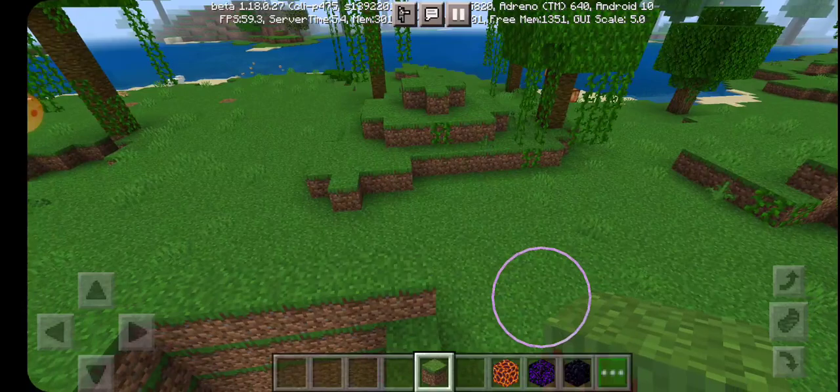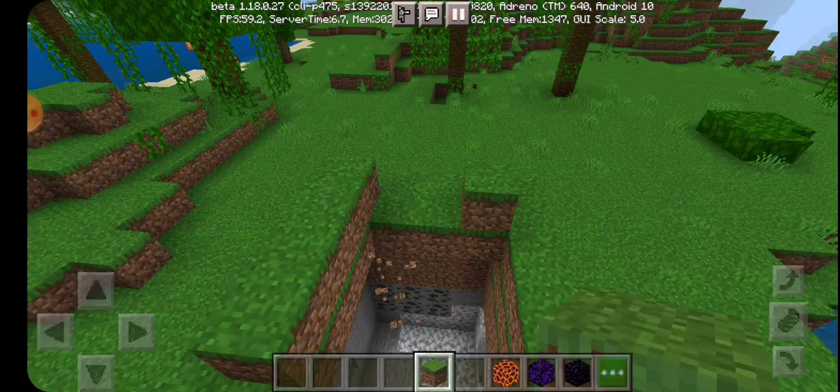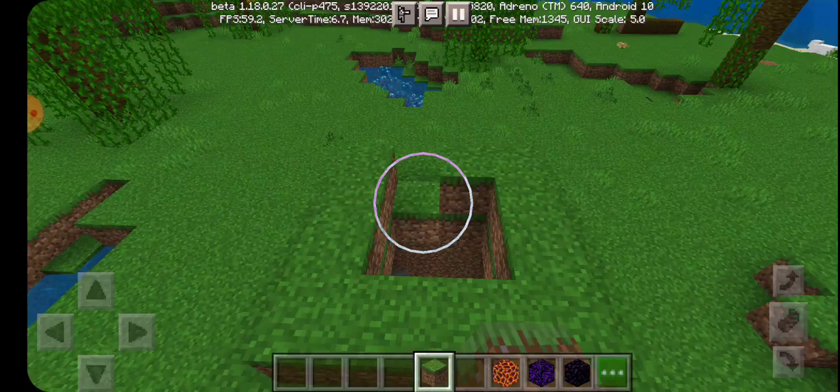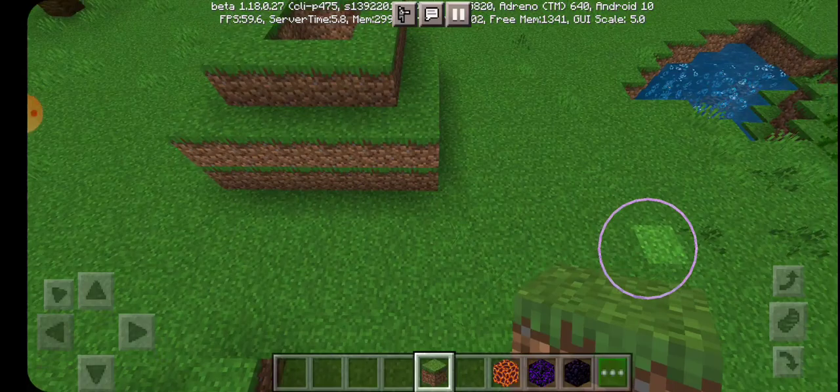It depends where your volcano is. I'm near a jungle so I'm going to put grass. If you're in a desert you can make it a sand volcano — really it all depends where you are. You can even make it dirt if you would like, like that.